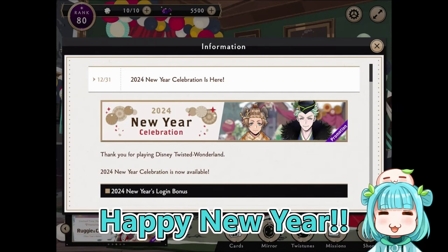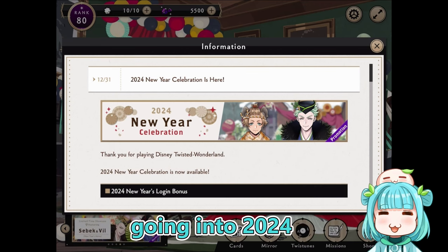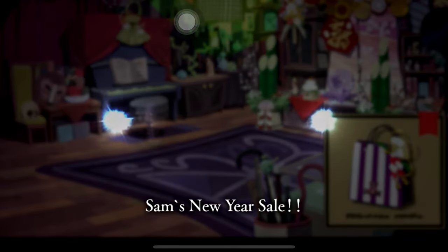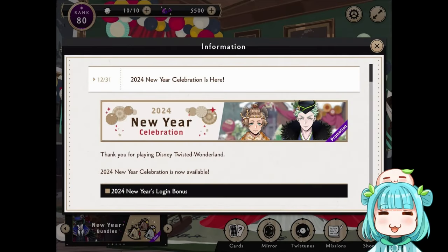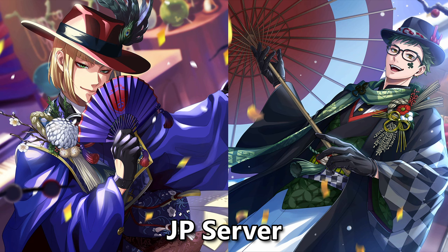Happy new year everyone! It is finally the end of 2023 and we are now going into 2024. We've got new year celebrations on Twisted Wonderland with Sam's New Year Sale. Both the Japanese version and the English version will have their own edition of the New Year Sale. The English one is going to have the Sebek and Ragi version, which the JP one had last year for 2023, and the JP version will have its own new year sale with Trey and Rook as the SSRs.